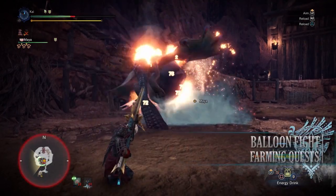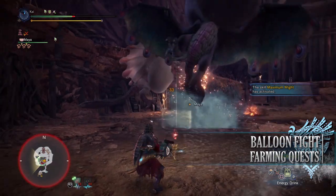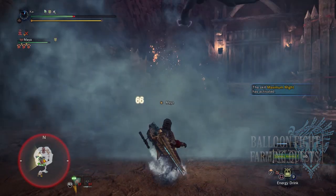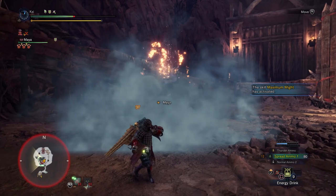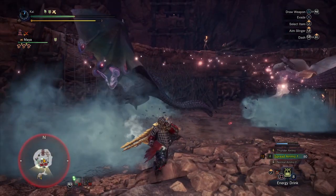Next is Balloon Fight, a 2-star Master Rank quest requiring Master Rank 6 or higher. This has players taking on a Paolumu and Nightshade Paolumu in the Special Arena. For completing this quest you'll get quite a few Armor Spheres as your reward, which are used to upgrade your equipment.